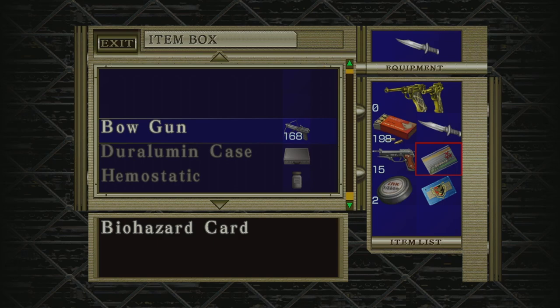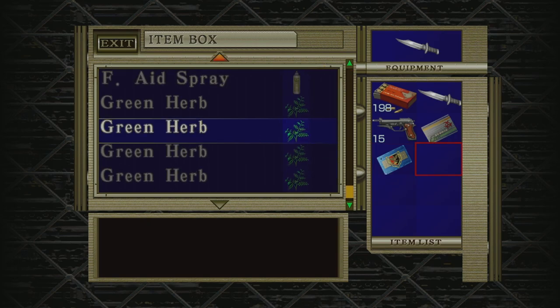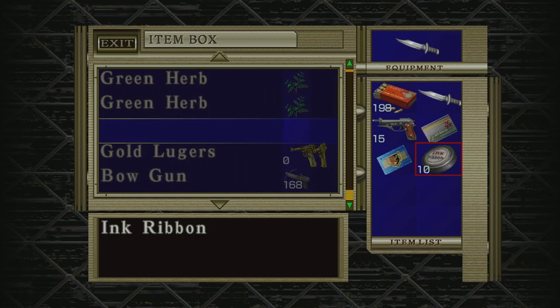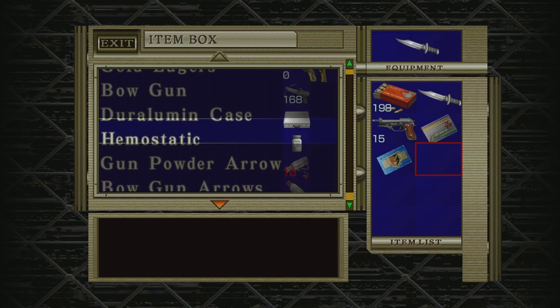We'll keep these two on us. We don't need that right now — we can drop that. We will keep both of these on us. I haven't even used those yet. We also have these here too. That brings us back up to ten ink ribbons. Bloody hell.